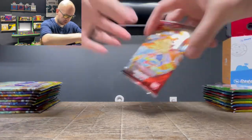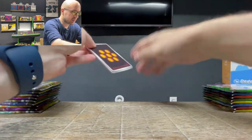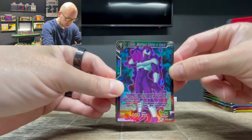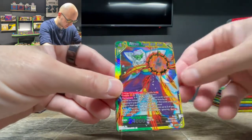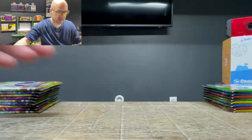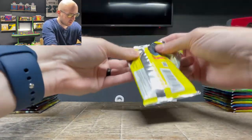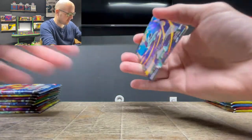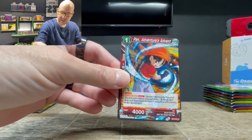I forget where I landed — right or left — last time. Cooler Mightiest Sibling in Space Common Foil, and then a Super Rare Piccolo Fused with Kami. That's a new one for us — no dupes. The quicker we can get the cards we need the better. Cooler on Watch Uncommon Foil, and then Pan Adventures Advent.